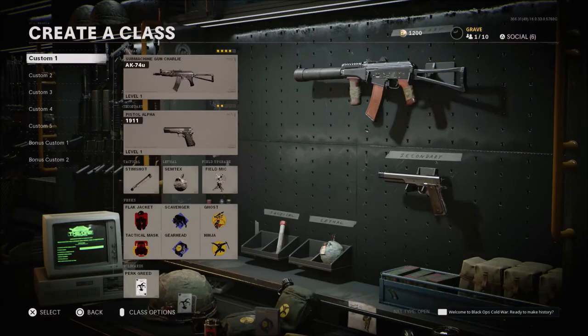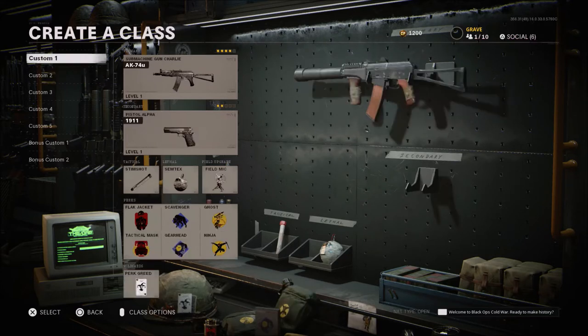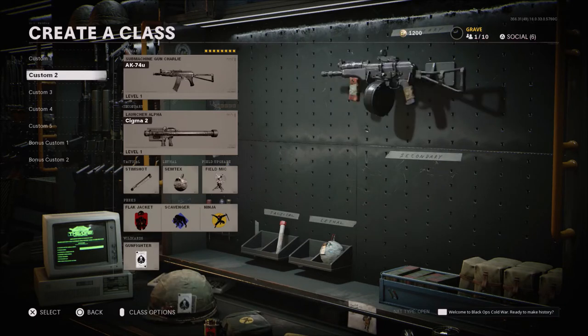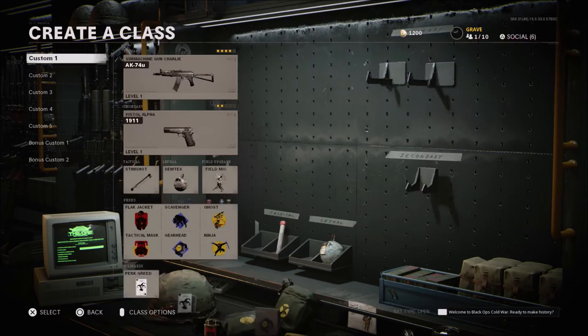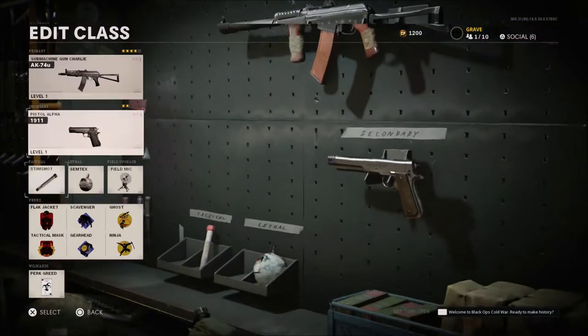What is going on guys, Grave here today. I'd like to do a best class setup for the AK-74U for you. I'm going to give you two different setups here. One that I use about 90% of the time, which is this setup here — the first one we're going to look at. The second one is something I've been working on. I'm not sure if I'm completely sold on it, but it almost feels like an AR at times, though I still do get beat by ARs at distance. The first class is what I've been running 90% of the time when I use the 74U.